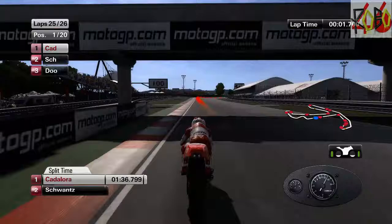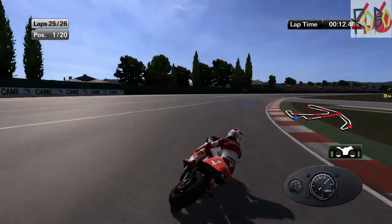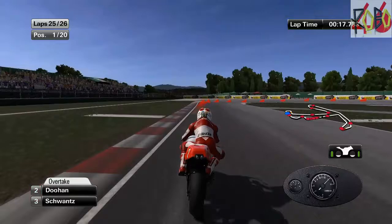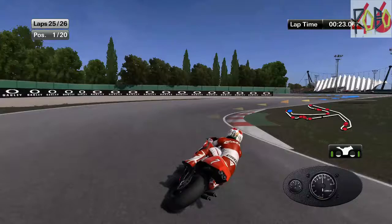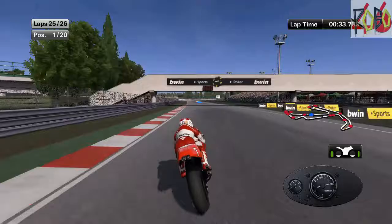We have two more laps to do and we have a two tenths of a second gap, so we've got to try and extend that a little bit. Having them two tenths behind me is not good. Just overtaking Swanson again — treat these two corners like one corner. Lost the damage. 0.7 of a second, that's good — it's gone up half a second.